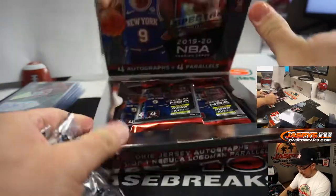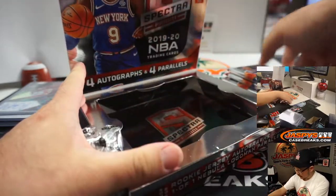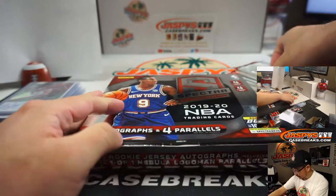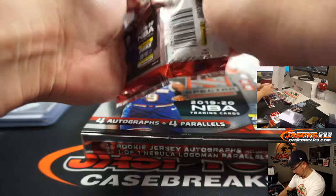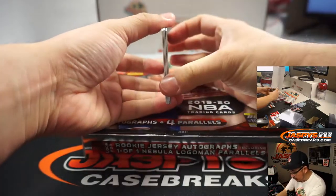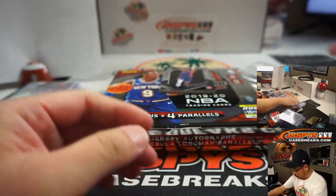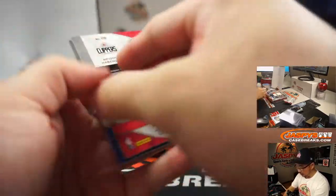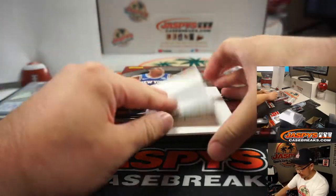Second box. Pretty quick break here. And we're going to have that four box pick-your-team coming up a little bit later tonight. Looks like another redemption in there. Here's Katie, not numbered. Christian Wood, Mufundu. So Robert, another redemption for you — who's it going to be this time?